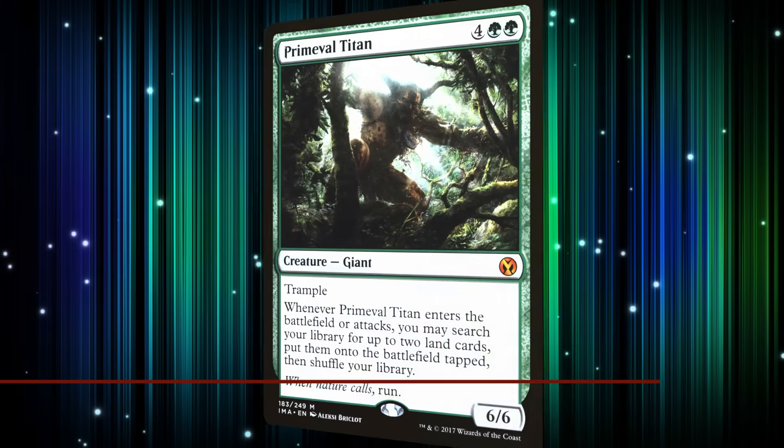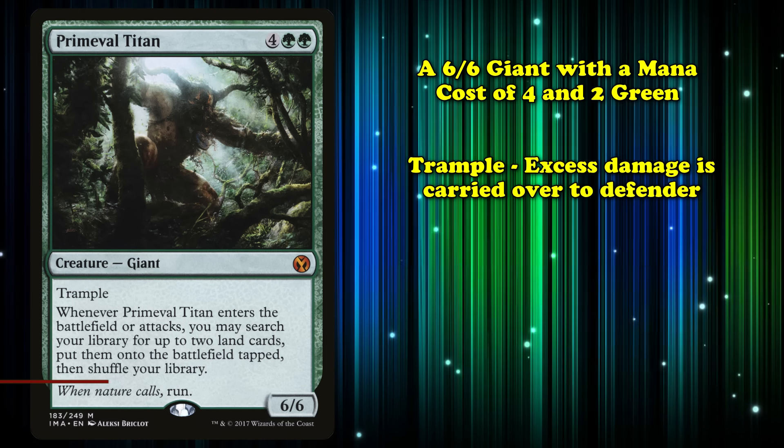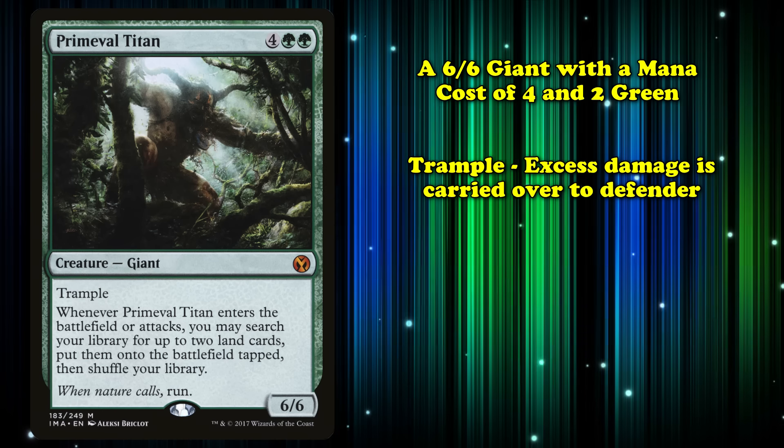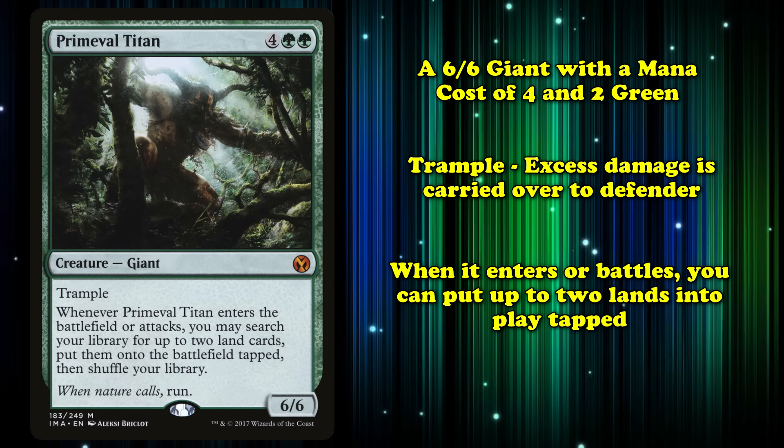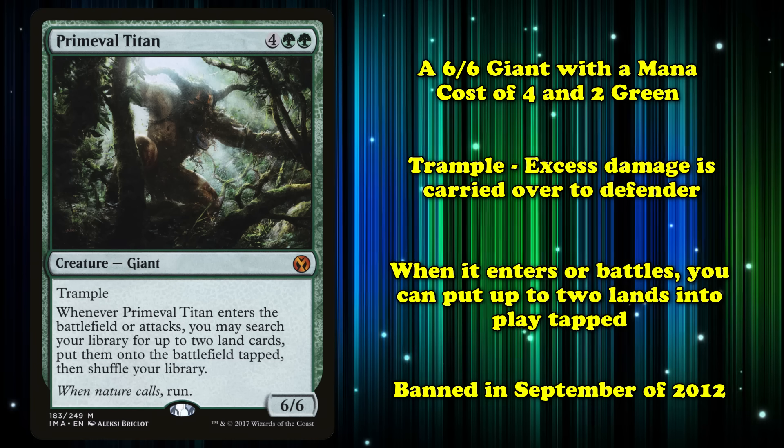Next up, we have Primeval Titan. This is a 6/6 giant with a mana cost of 4 and 2 green. It has trample, meaning it can deal excess combat damage to the defending player or planeswalker. Whenever it enters the battlefield or attacks, you can search your library for up to two land cards, put them onto the battlefield, and then shuffle. This card was banned in September of 2012.